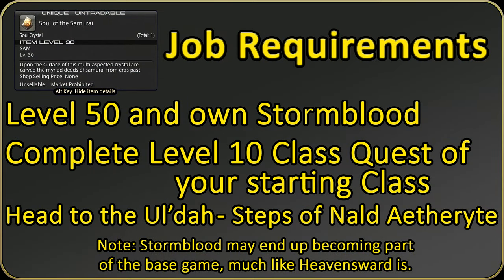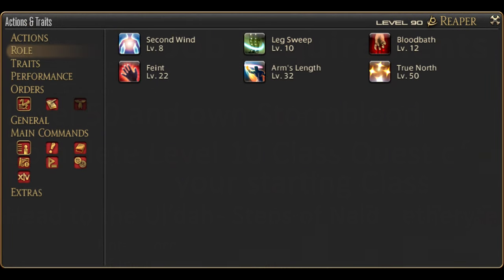To obtain the Samurai job, you must complete your level 10 class quest and be level 50. Aside from owning the Stormblood expansion, that's it. Have these requirements met, head to the Ul'dah Aetherite Plaza, and it will be right outside. We have an entire set of role actions to deal with — you want these on your hotbars for sure. I won't be going over them here though; there is a video on these skills in the corner or description. I recommend it because they are a real extension of your kit.